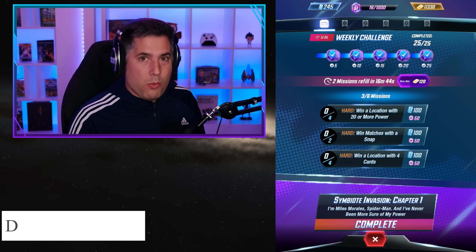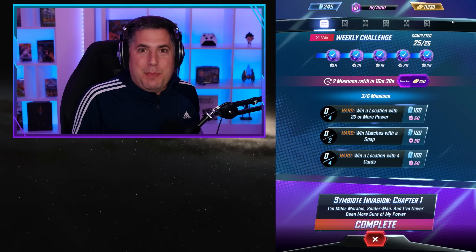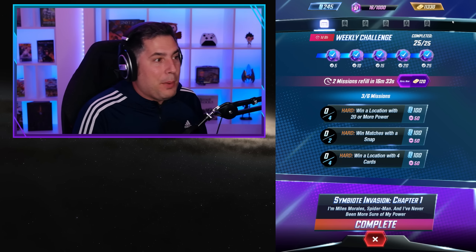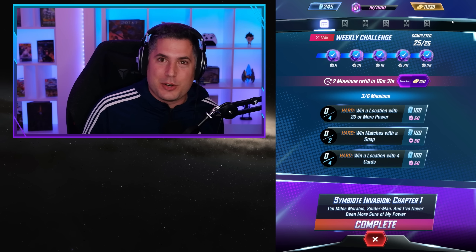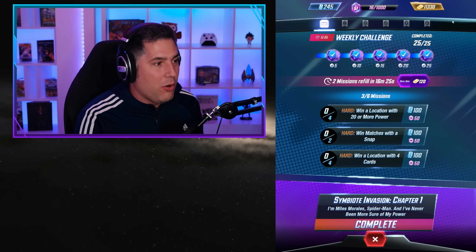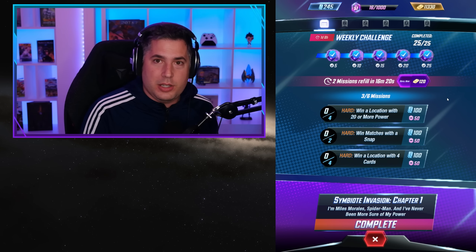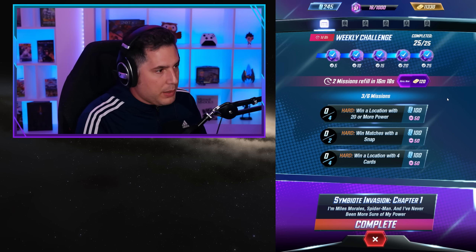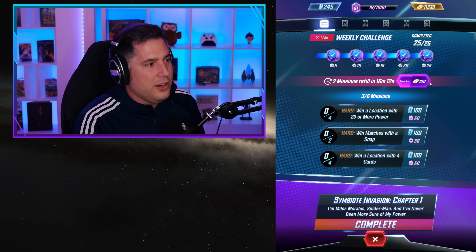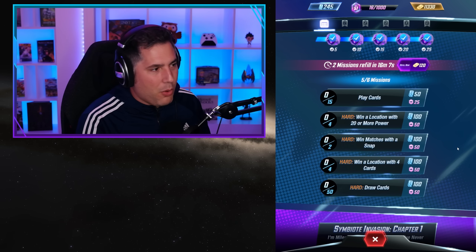Tip number nine is don't waste your gold. You can buy variants if you want, but do not waste gold because it's extremely valuable and we don't know what future events might require it. The most optimal use of gold is to re-roll your missions. Click the re-roll button, refill your missions, and you get two more — one hard and one common mission. This is the best way to get the most value for your gold.